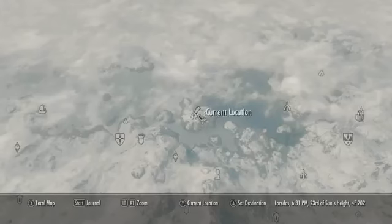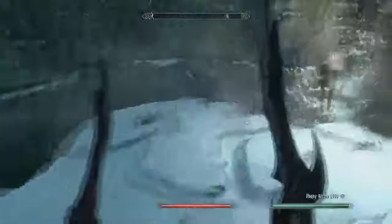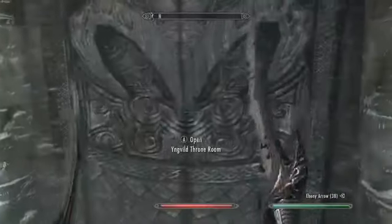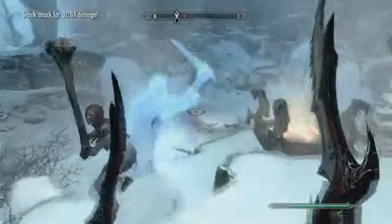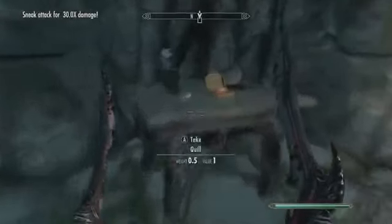For the fourth gem, go to this place that I will not try to pronounce. There's going to be a bunch of death lords for you to fight, so good luck. But once you finally do make it through them all, go into this door. Just take out the two enemies arguing, then enter this door and take out the boss. And then there's your gem.